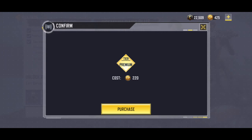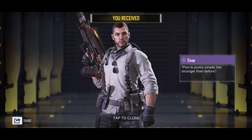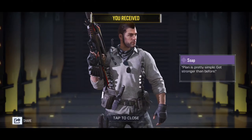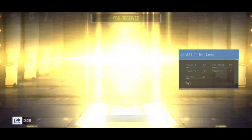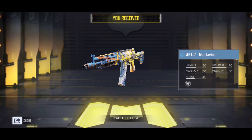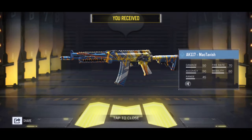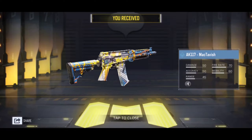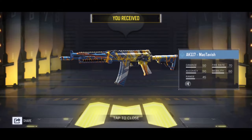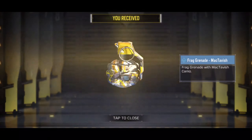Alright, so we get Soap back from the OG days — him and the Urban Tracker are the main skins. We also get an AK117 McTavish — wow, that looks so cool, I really needed a skin for the AK117. There's also an MW117 pistol and a frag grenade.